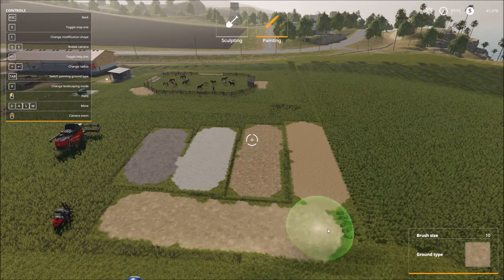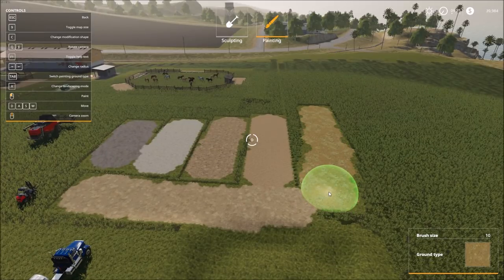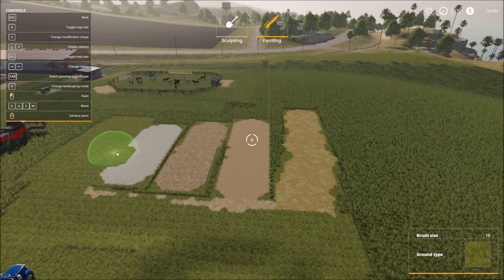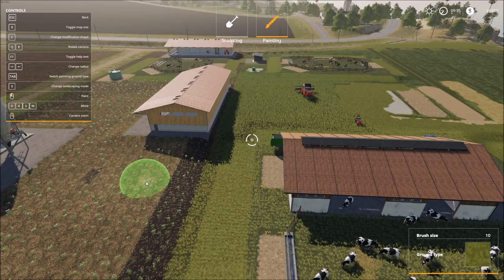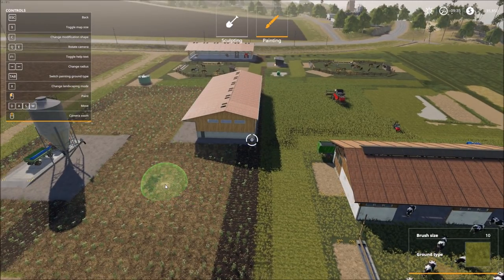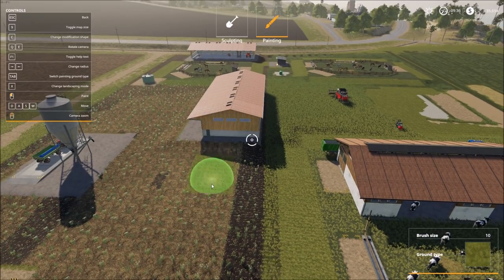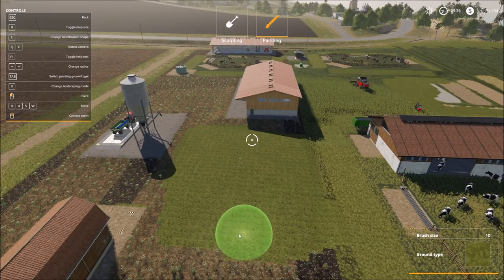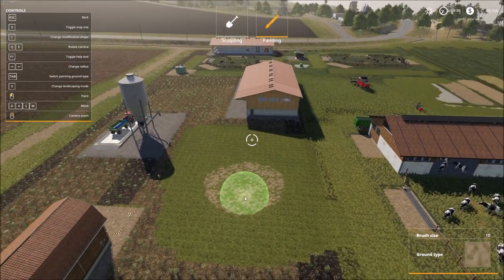Let's press Tab again and lay out yet another texture until we get to just the plain grass. The plain grass is an easy way to get rid of weeds as well as tall grass. However, do not use this on any area where you want to actually grow grass to cut it, make hay or silage — because the grass painted this way will not grow. We can use it to get rid of weeds and change quite a bit around, but again, this grass will not grow.